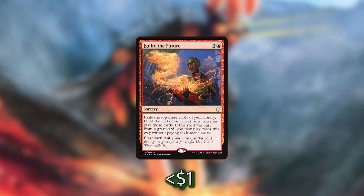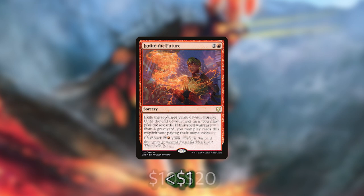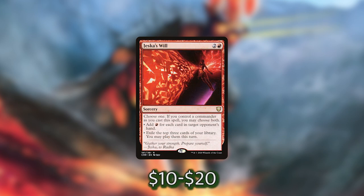We're making a lot of treasures and have ways of making a bunch of mana, so eight mana to cast Ignite the Future from our graveyard to cast the top three cards of our library without paying their mana costs could be super worth it. We also have Jeska's Will, which is a little pricey but too good not to include. We get to choose one mode, and if we control a commander as we cast this spell, we can choose both. First option adds red mana for each card in target opponent's hand, and second mode exiles the top three cards of our library and we can play them this turn.